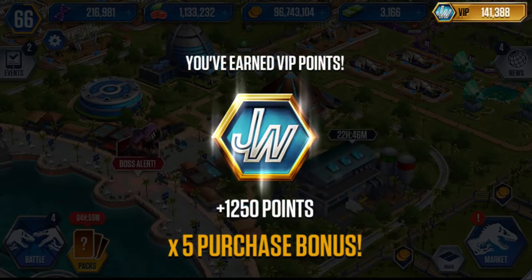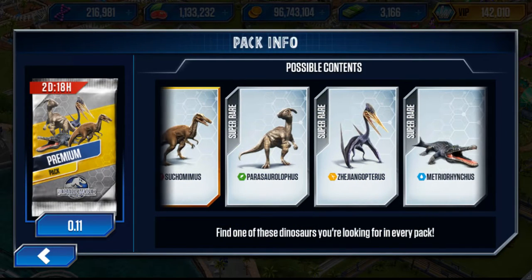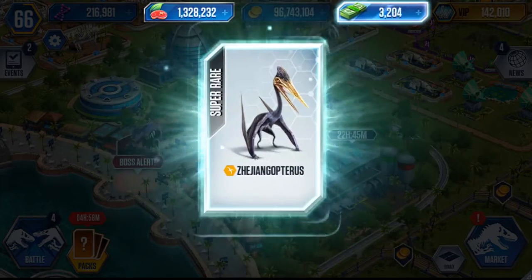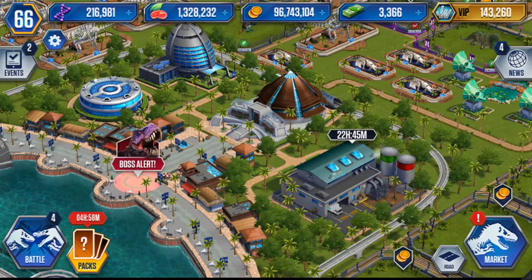Pack five: 200k coins, 100k food, another 200k coins, and a Metriorhynchus — another super rare. Five packs: one legendary, two super rares. Looking back at what we have, we've got one Suchomimus, two Shenzhouraptors, one Parasaurolophus, and one Metriorhynchus — every single dinosaur in the pack. Pack six: 200k food, 200 dino bucks, and another Shenzhouraptor — so that's three of those now.